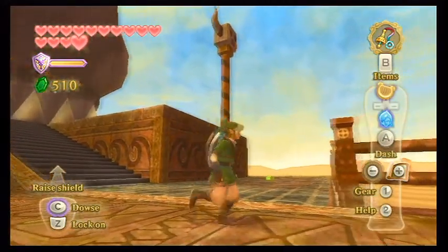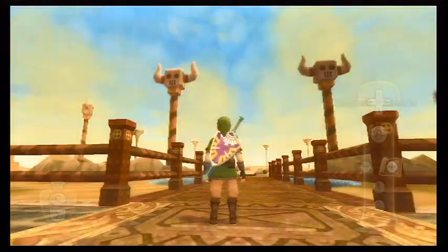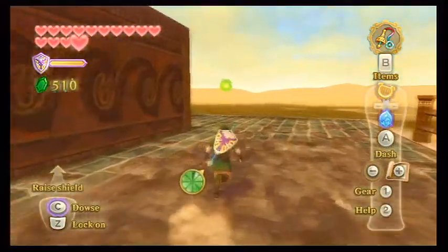In the last episode, we were exploring the Sea of Sands and got to the Pirate Stronghold, which I assume is the next dungeon in the game. The shark has cavities.